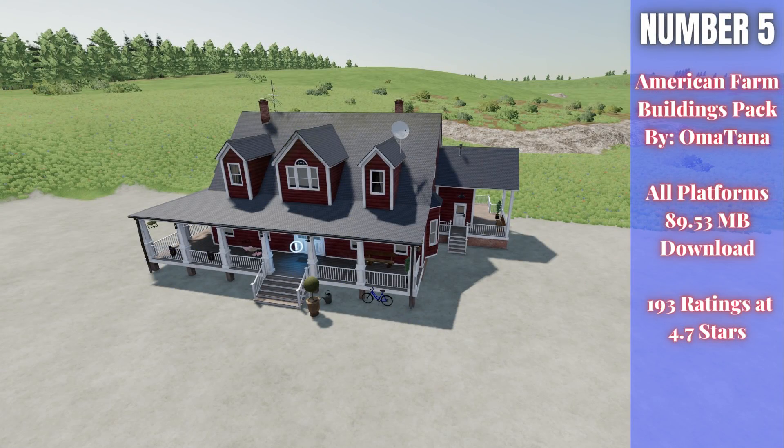For number five, we have the American Farm Buildings Pack by Omatana. This is 89.53 megabytes to download for all platforms, currently rated 4.7 out of 5 stars with 193 people rating it. Omatana also released a French Farm Buildings Pack last week, which also looked really nice. This pack contains a farmhouse, silo multi-fruit, silo extension, buying station, workshop garage, vehicle garage, vehicle garage long, vehicle garage large, vehicle garage medium, old barn, carport small, carport medium, carport large, and decorative building — and there are even more options beyond that. This will give you a lot of ability to customize the farm you want.